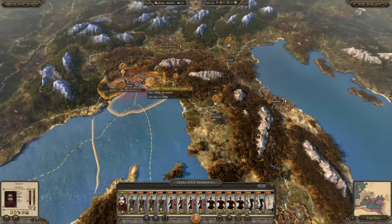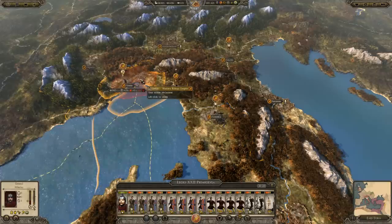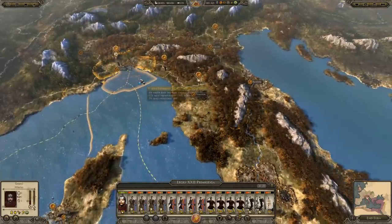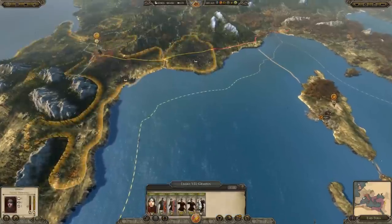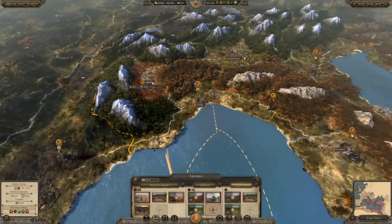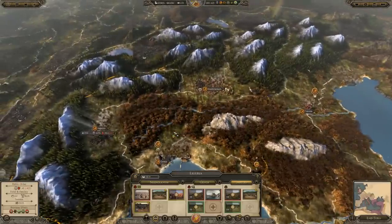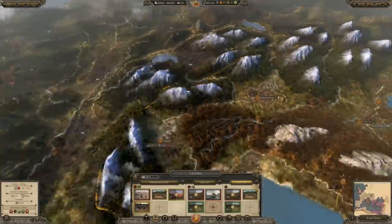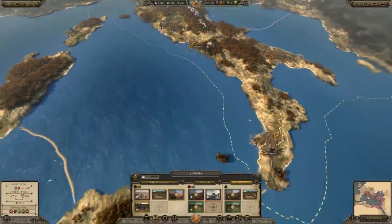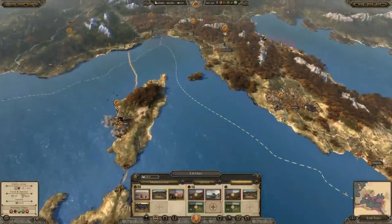We're looking at a minus 413 public order penalty, but it's all going to go away at once — we'll have the revolt and it'll go back to normal. That's why you do it all in one go: don't do it once every couple of turns, do it all at once. Just rip the band-aid off. The small garrisons in all our settlements should be enough to repel any turn-one rebellion. If they rebel and attack, you should be able to deal with it. Most of the time a rebellion will try to accumulate more troops, which is why you want your armies positioned so you can respond wherever it shows up.